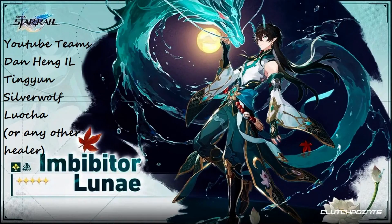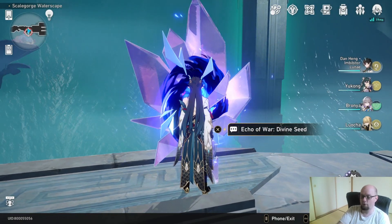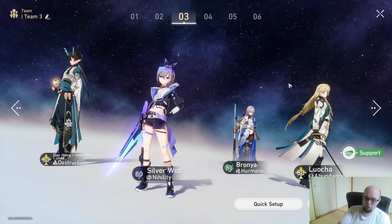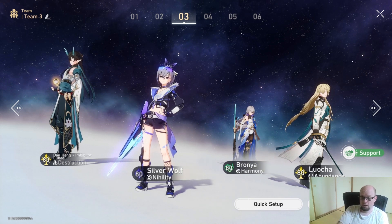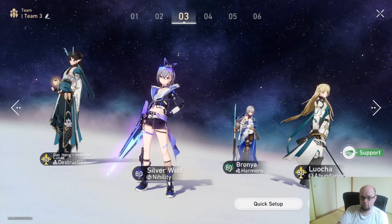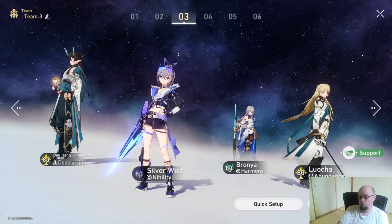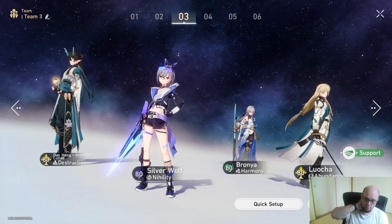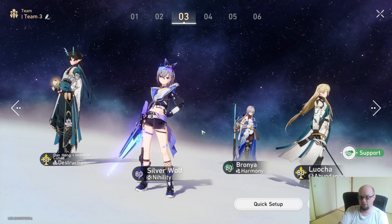We're going to come back with a team that would be more powerful than what YouTubers are showcasing. To get my point across, we're actually going to be using a premium team, which is technically better than the one that YouTubers are suggesting. To be clear, this one is free-to-play friendly because Yukong was a free unit. Bronya you could have easily gotten if you were doing your summons on your normal banner — you should have hit that 300 by now. So both of these units are technically pretty easy free-to-play units to get.